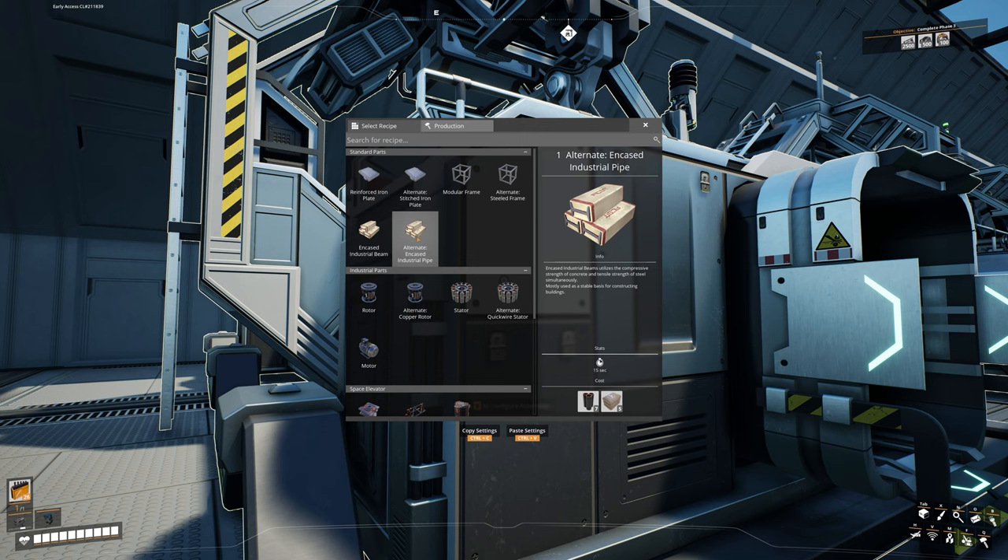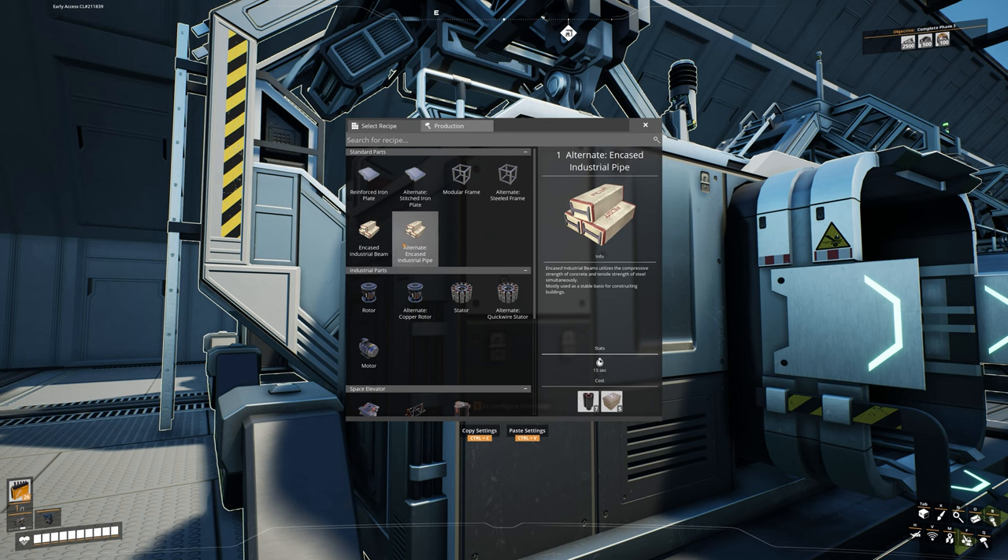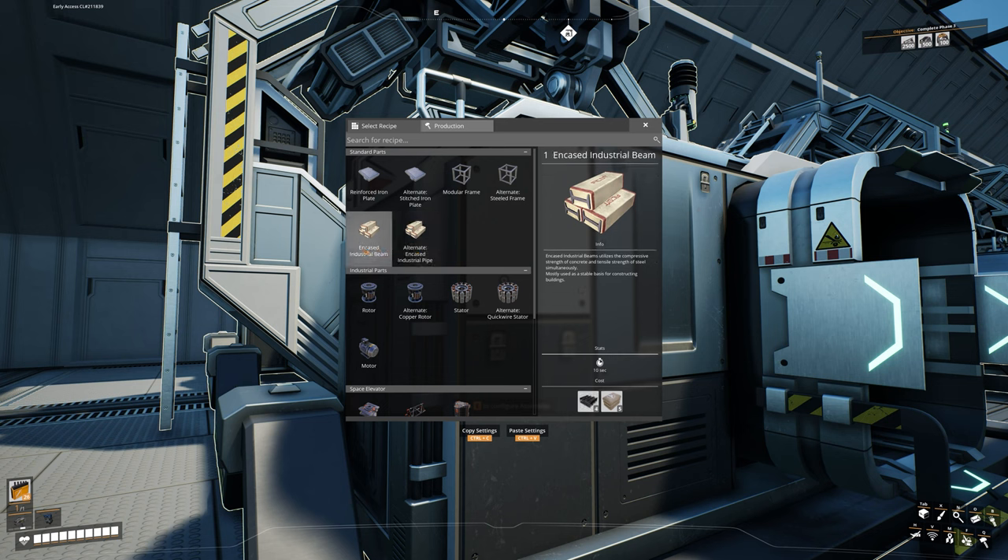However, if you do not have this alternate recipe, don't worry — we can still use the encased industrial beams here as well; we're just going to have to up production of beams a little bit. I do recommend going out and searching for some craft sites to find some alternate recipes, and hopefully you can get the encased industrial pipes. I'm going to show this one first, and then I'll show how to integrate the beams.